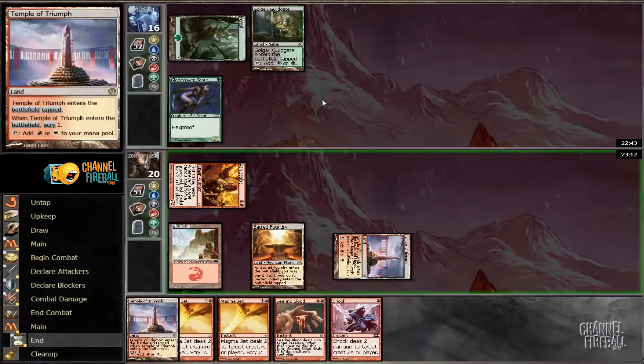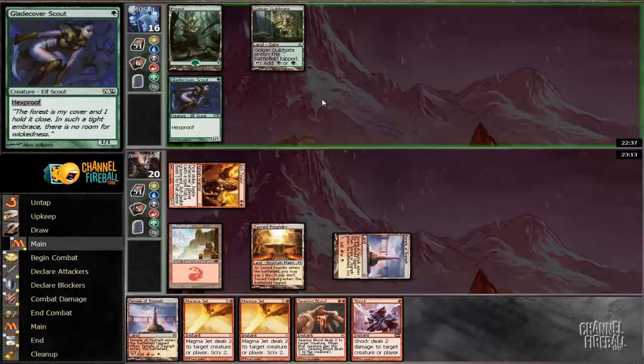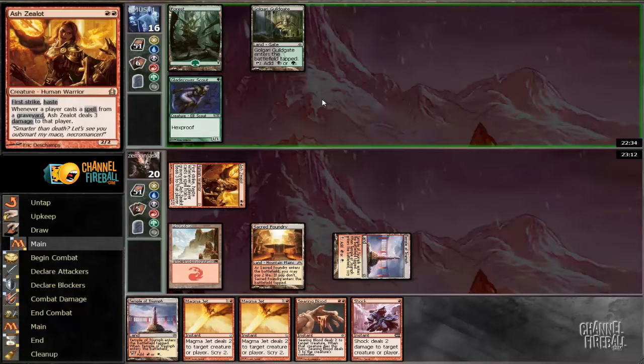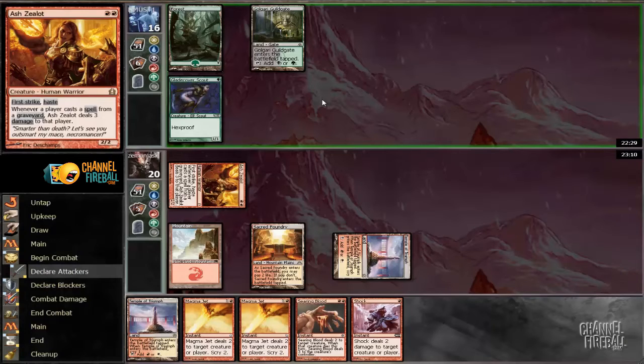We really, really want to fade Unflinching Courage here. If he plays anything else, I'll be super happy. And we're going to be Magma Jetting — no Unflinching Courage, I am super happy. He might have Witchstalker, which is going to shut us down, but we're going to be able to end-of-turn Magma Jet and hopefully find more action. We're making use of all those scry effects to dig through our deck as quickly as possible. We have 8 points of burn that goes to the face, so we're halfway to a kill. Hopefully Ash Zealot can continue to get in.